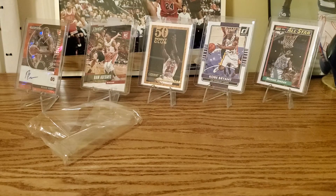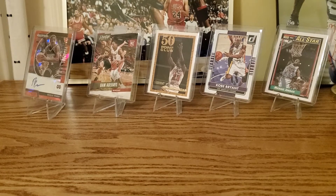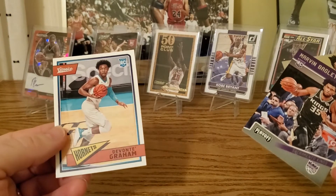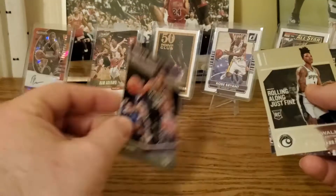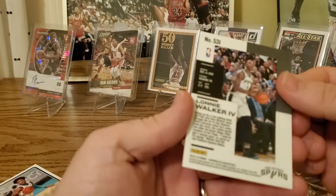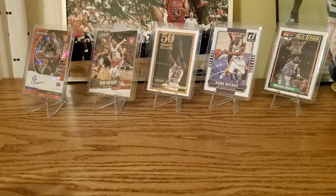Still some good value, so let me do a little summary — sleeve it up and we'll be right back. All right, back with a recap. We got some second-tier highlights: the Classics Devante Graham, the Marvin Bagley the Third Playoff, the Chrome Chronicles Lonnie Walker the Fourth, and the Marvin Bagley Panini was pretty nice.